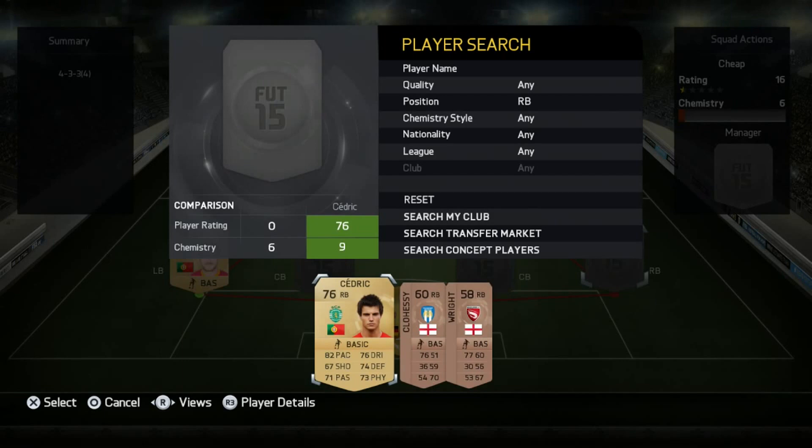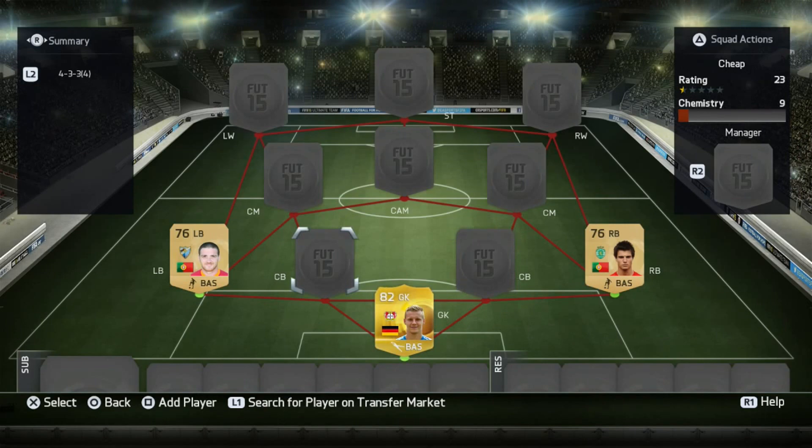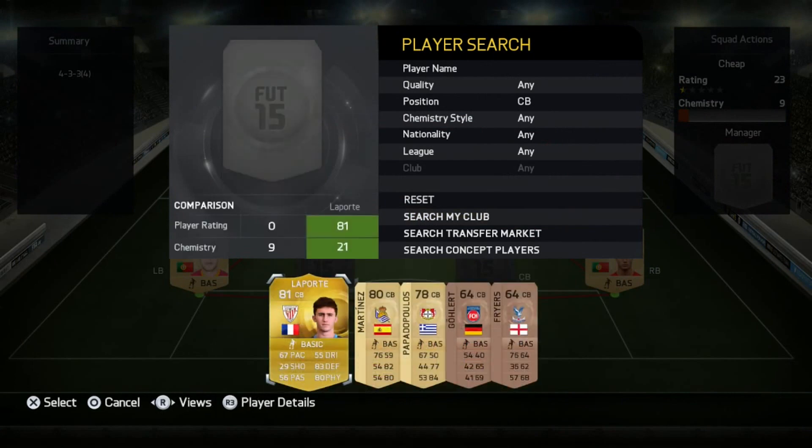His right back partner is Cedric. Like Antunes, both are Portuguese, and this is going to be a hybrid team, so it'll actually be good for you guys if you like building hybrids.